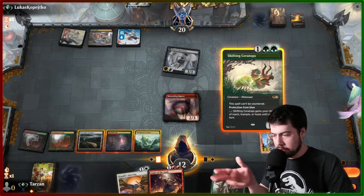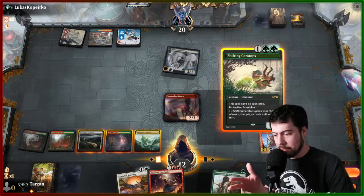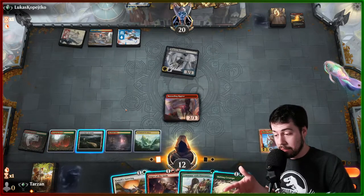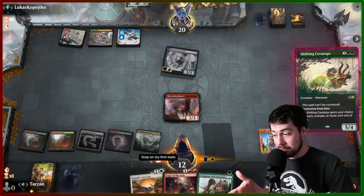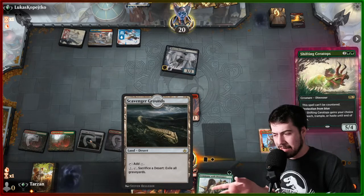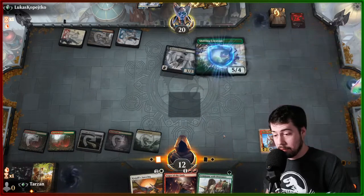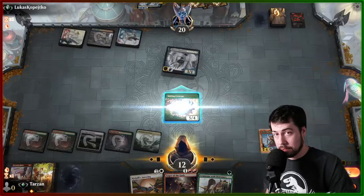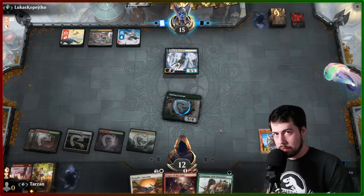The auto-tapper — okay, not screwing us up there. Last night the auto-tapper did screw things up in a similar scenario: it tapped Rockfall Vale and Unclaimed Territory, leaving me with just Scavenger Grounds where I was hoping to have that extra mana available to give Shifting Ceratops haste. Scavenger Grounds and Blast Zone don't tap for green, so this is definitely what I want to be doing: hasty Shifting Ceratops. Hopefully we get to make Klothys a creature, but at the very least she's putting in good work continually exiling things.